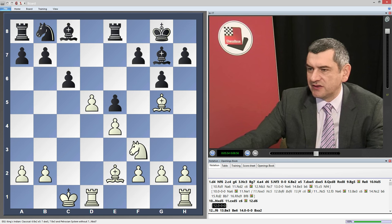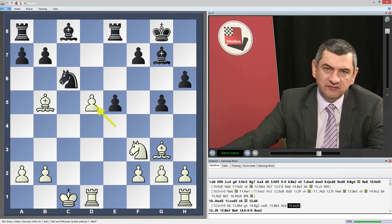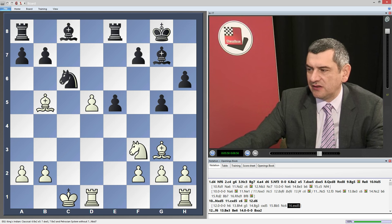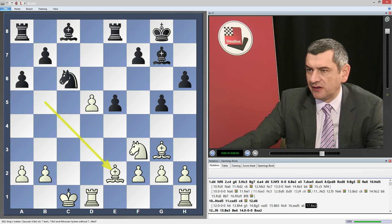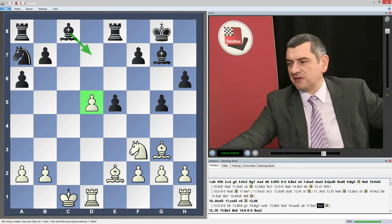Let's check h6. Bh4, g5, Bg3, cd5, Bb5, Nc6, ed5. So in this case we know how to get rid of this pin. Then by a typical motive — a6 — if he will go Be4 we will continue with b5. So that's why after a6 he goes Be2, we go Na7. Strange enough there is no better square, but it's good enough. And then as we said, this pawn is whipped and we will finish development with Bd7 or Bd5 — it's better play for black.